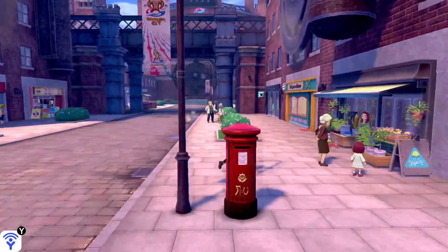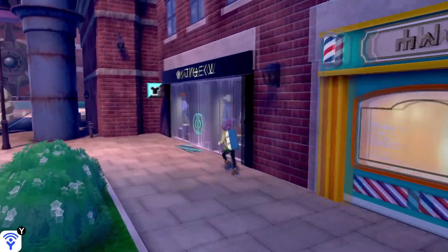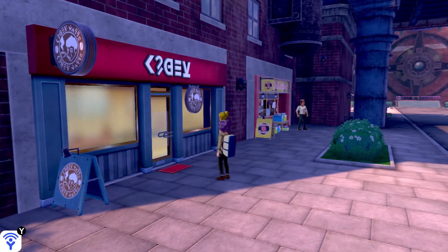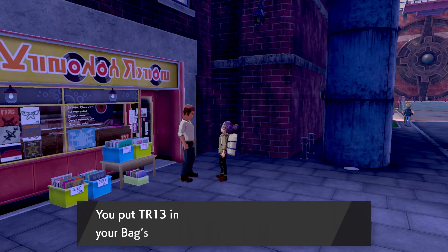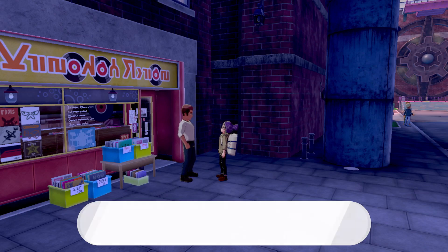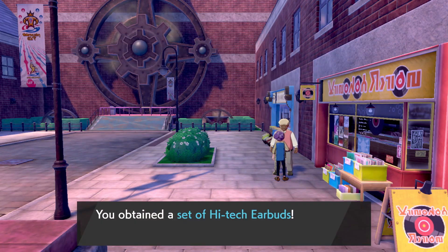Sonia is saying we have to make it to the Motostoke gym in order to partake in the gym ceremony, and we can use that lift to get over there. There are quite a few interesting shops here in Motostoke — you can get your hair color and eye color changed, there's another boutique, and this is the Battle Cafe. Do not go in there just yet. You can also score a Technical Record here — Focus Energy! This raises the user's critical hit chance. However, Technical Records or TRs will break after one use.